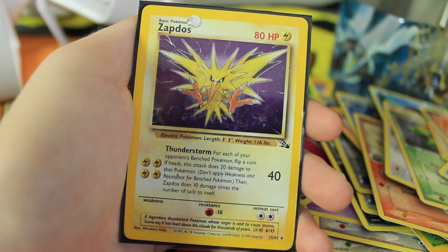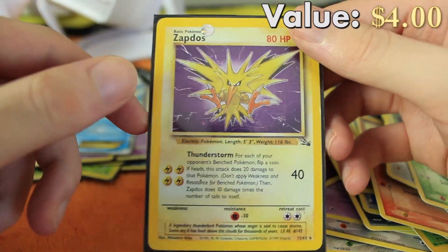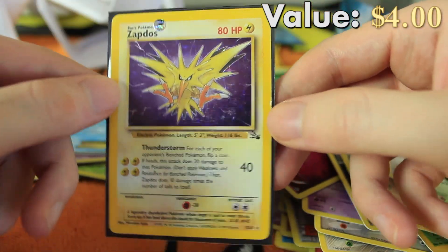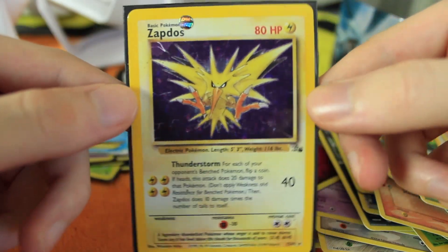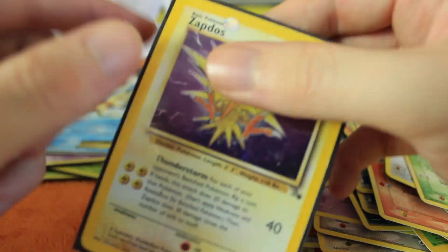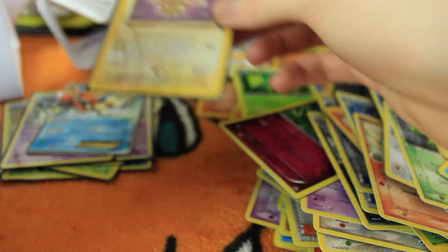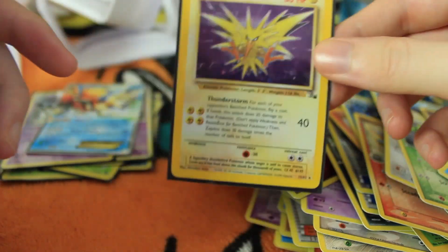And the last card — a holographic first edition Fossil Zapdos! My second favorite Pokemon of all time, from the Fossil set no less. Pretty sure I have a couple of these from one of my lots, but so cool to see. I could fill up an entire page of card sleeves with Zapdos and I would be happy. Out of all the holos we could have seen, that would have been one of my top picks — that's awesome!